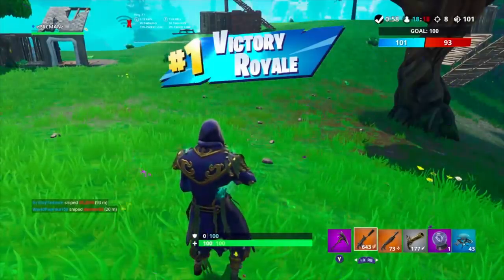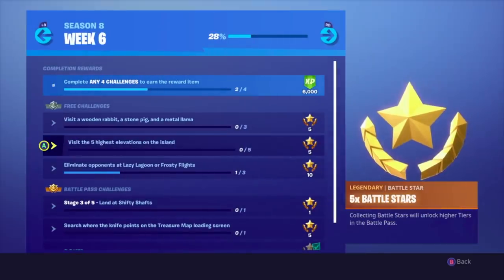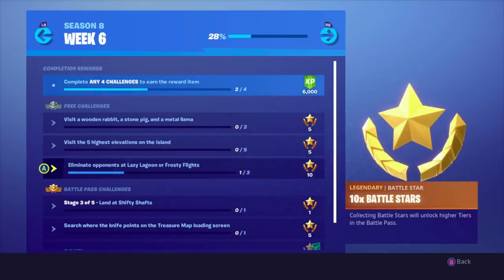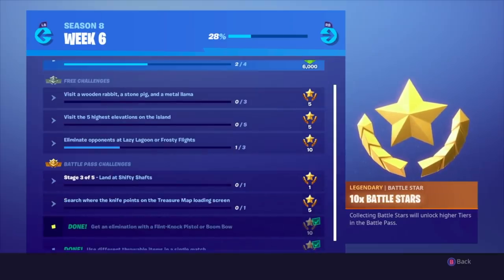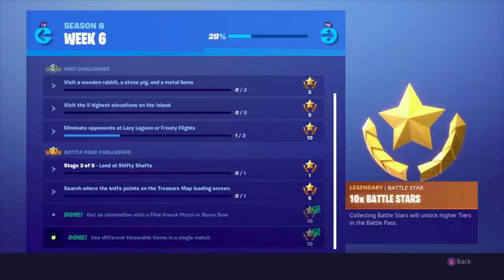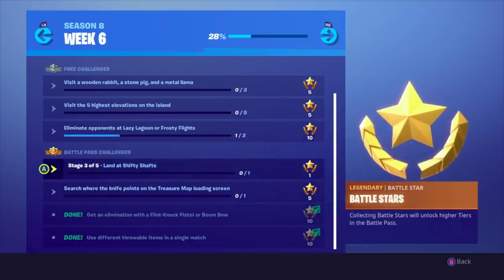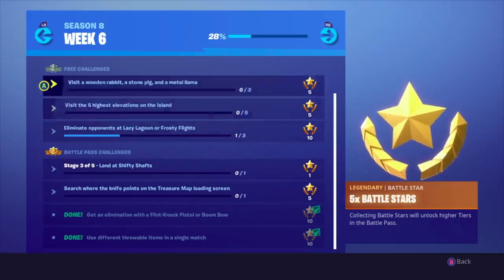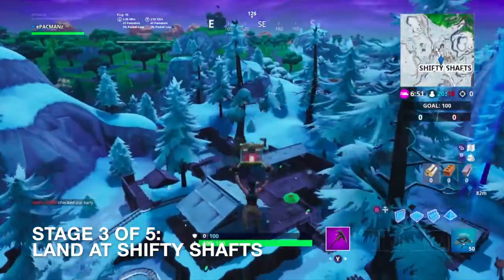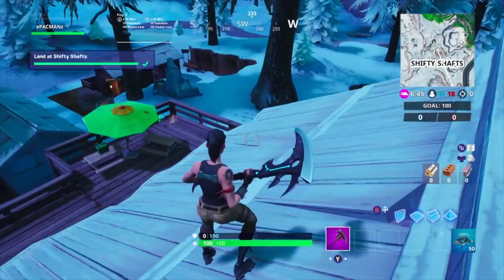We got to 101. Just a quick update: we landed for stage three at Lazy Lagoon and got one elimination, then we got the flint knock pistol elimination as well, and we also did the use different throwable items in a single match — super easy. So we got three challenges done. For stage three, we're going to land at Shifty Shafts. Stage three of five, land at Shifty Shafts — we got it done!